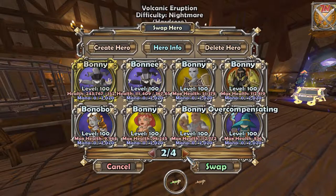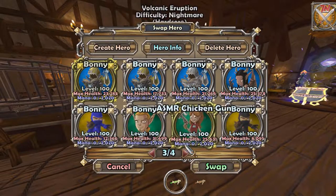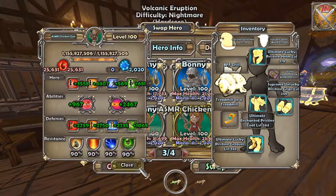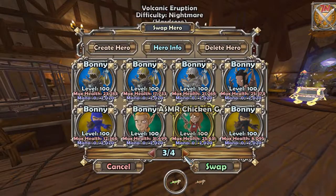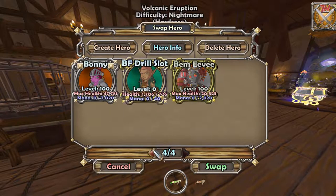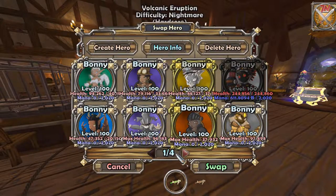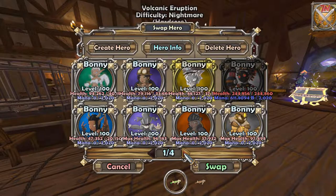I'm gonna switch over from the jester to my ASMR chicken gun just for the extra hunter slot, and then this guy - his name is BF drill slot. It's kind of obvious what he's used for. That's four characters, four huntresses, and I should be getting a BF drill at the end. Not a good one, just a BF drill.